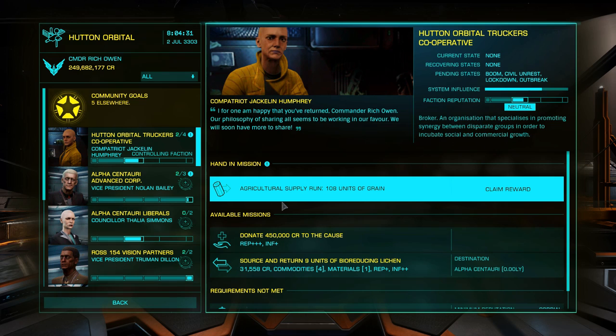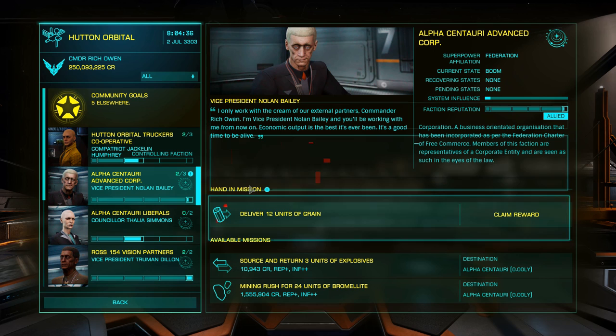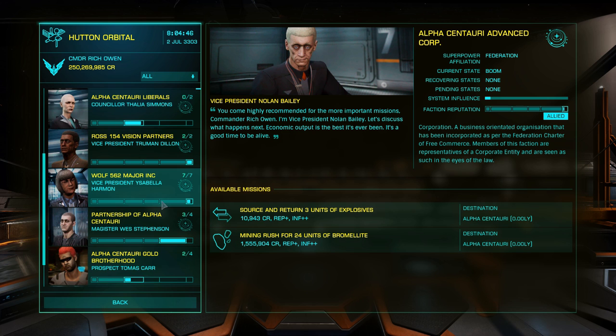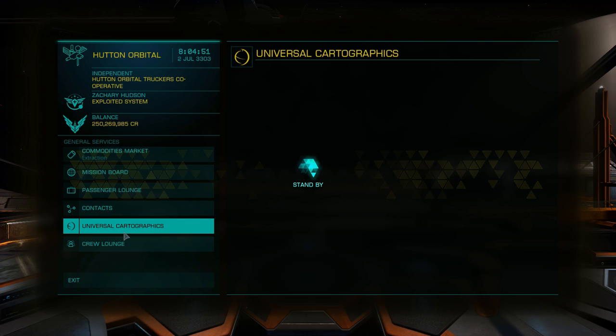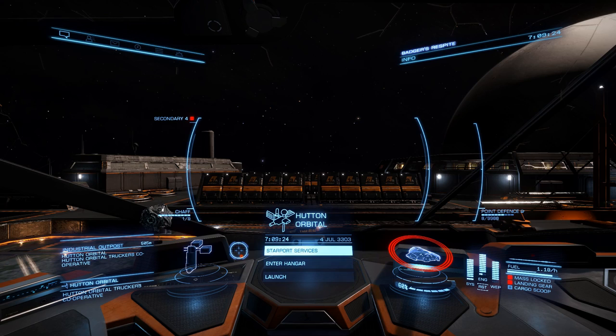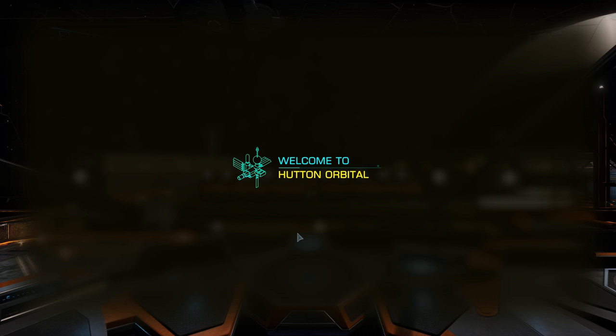Mission-wise I came with a mission just to make it a little bit worthwhile as well. There's quite a healthy set of missions once allied with the station. If you wanted to make additional money you certainly can. I also turned up with quite a bit of cartographic data, although I can't sell it because I'm too close to where I was. I can cash in my bounties, but all that being said what we really want is the mug - and the mug is what's all important.